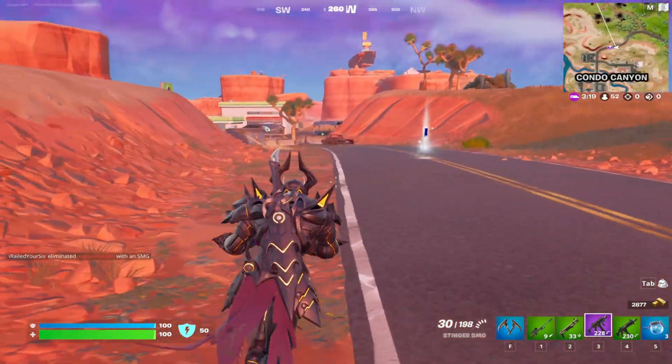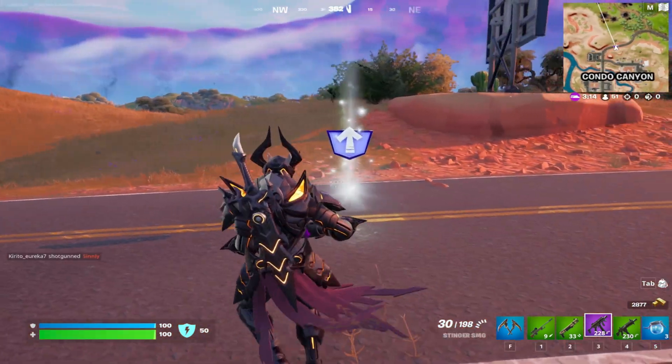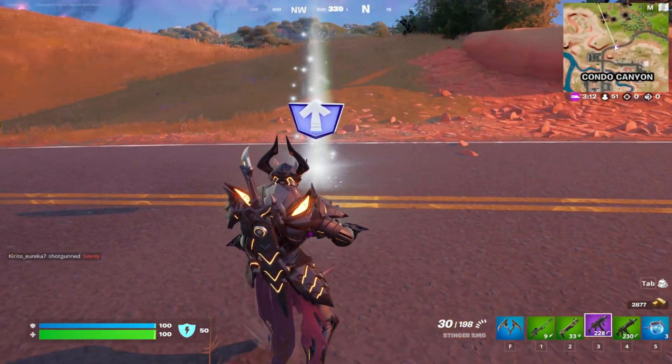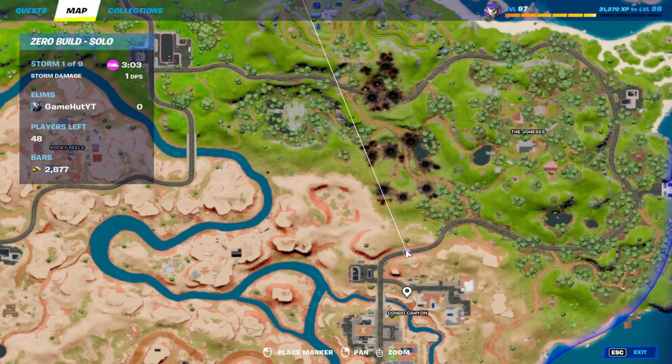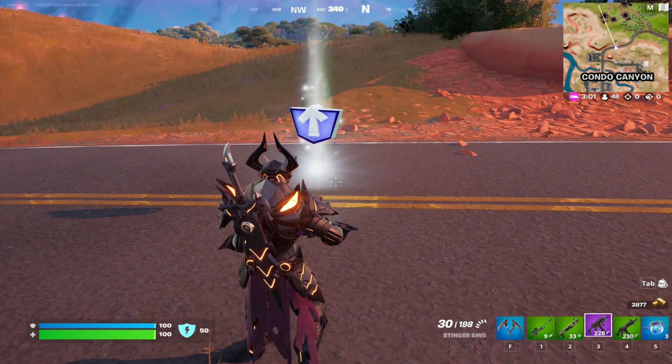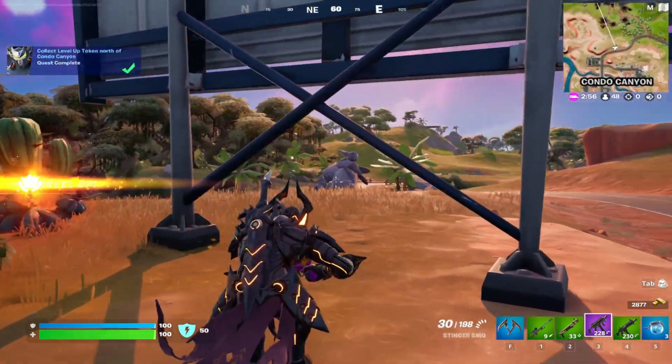Welcome to the second week of the Omega Knight tokens quest. This is the first token — it can be found here, just above Condo Canyon, on this road. Just cross it, and that's the first one down.